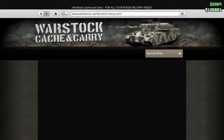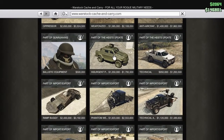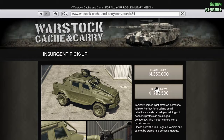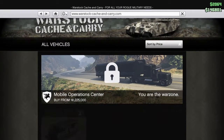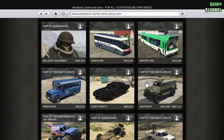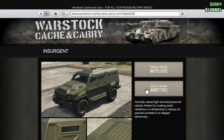It can be bought only in the Warstock. There's the pickup version — the cost for trade price is 1,350,000, or if you want to buy it outright, 1,795,500. Or you could just buy the original Insurgent by itself: trade price 675,000, or 897,750.